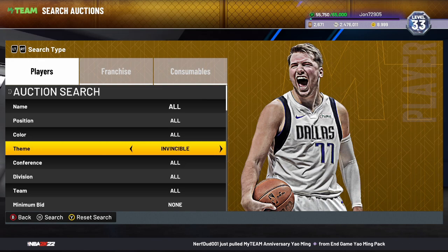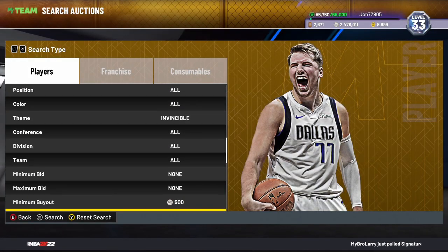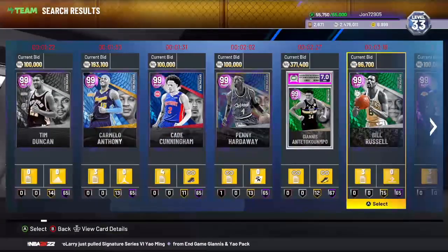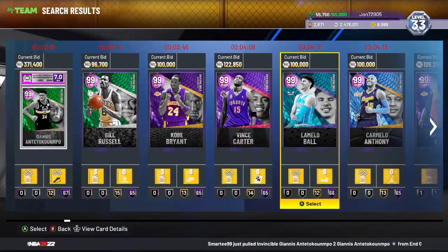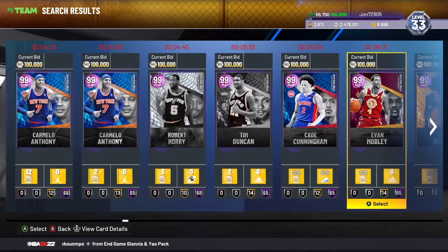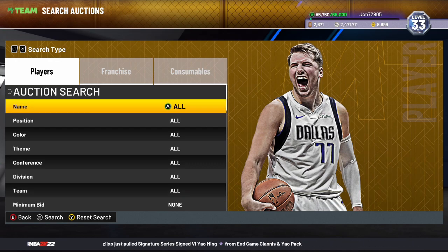The next filter is the Invincible filter — same thing, set your theme to Invincible and your minimum buyout to 500, then keep refreshing. Before you start sniping, check the prices of these invincibles: Bill Russell, Tim Duncan, Robert Orry — I'd stay away from those. Vince Carter is everywhere now so check his price. LaMelo was going super cheap last night. There are some you need to look out for, so just check prices. There are going to be buyout invincibles very soon, so be careful, but this is still a great and very active filter.